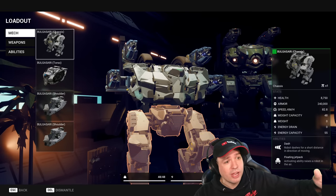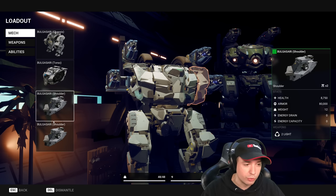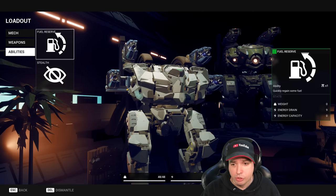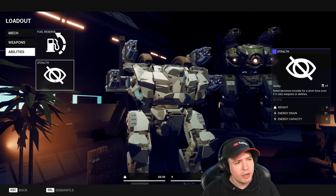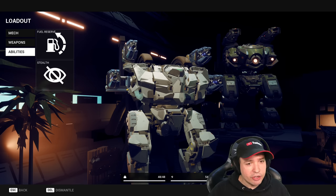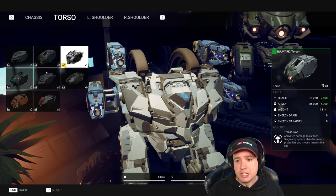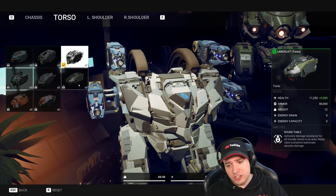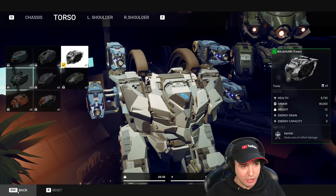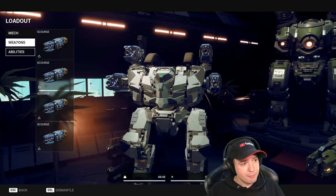The first robot slot is the Bulgazari — and it's not just a single unit. It's a Bulgazari leg chassis with a Bulgazari torso, Bulgazari right shoulder and Bulgazari left shoulder. Then we have weapon slots — four times Scourge. We have abilities: full fuel restore, reserve, and stealth. I haven't used stealth before, but with manual aim you can still fire at stealth enemies relatively well.